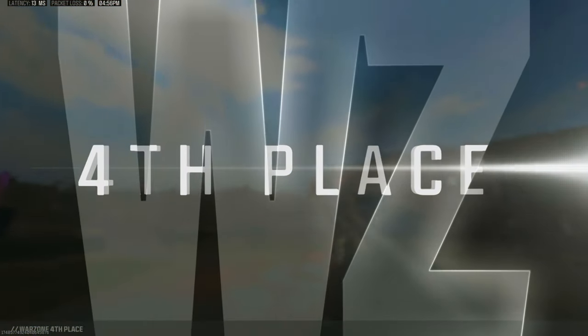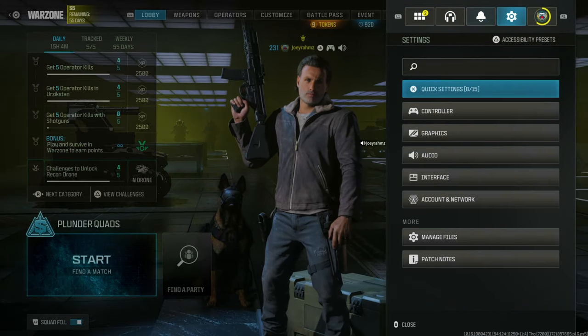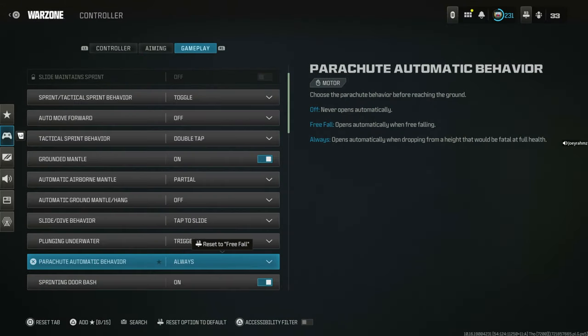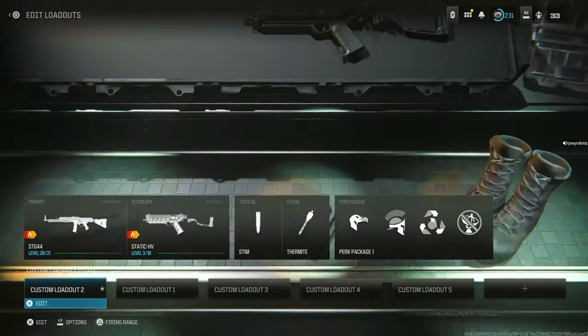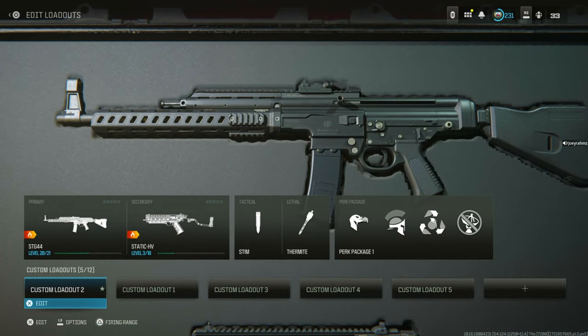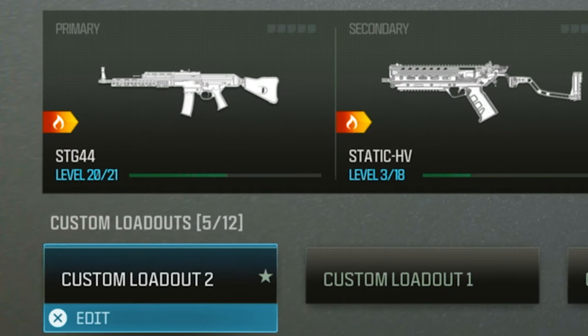Once that game is done, come back to the menu. Go to the settings menu, then controller, and turn on parachute automatic behavior to 'Always.' Then go to the weapon section and make the weapon you want to level up your primary weapon in the favorite loadout. That level 20 out of 21 — just by going AFK.